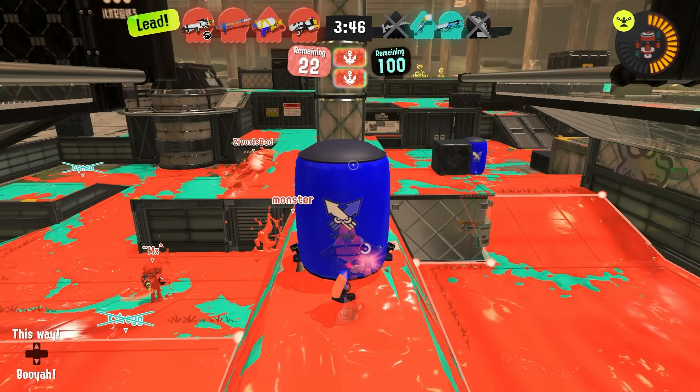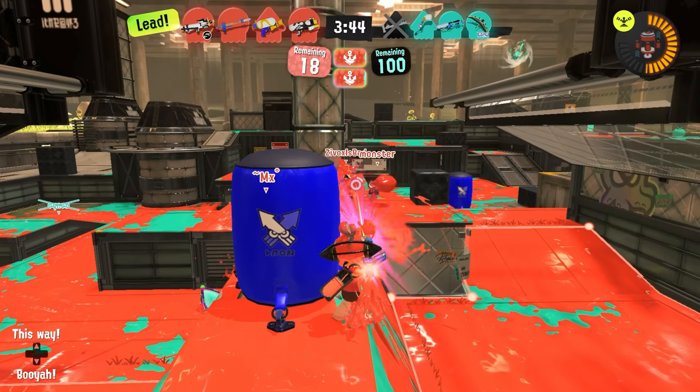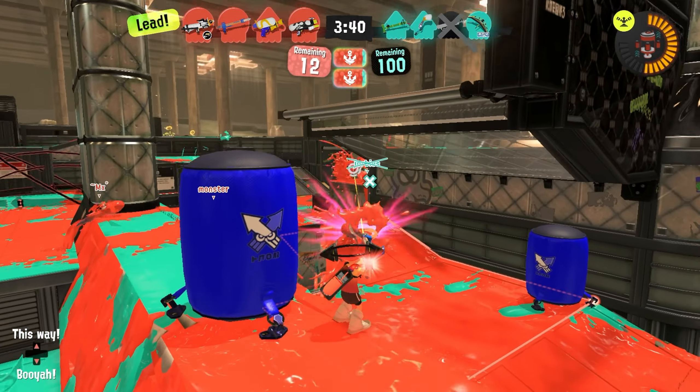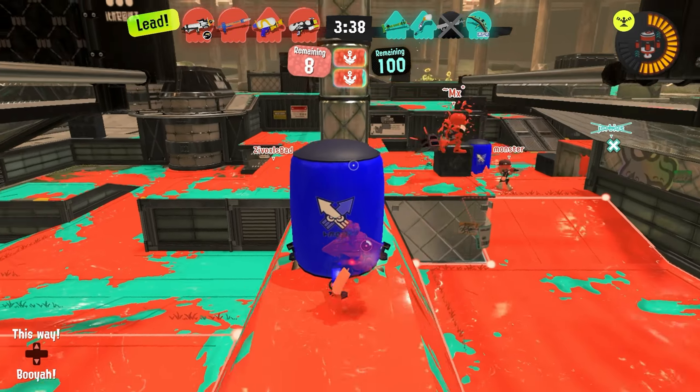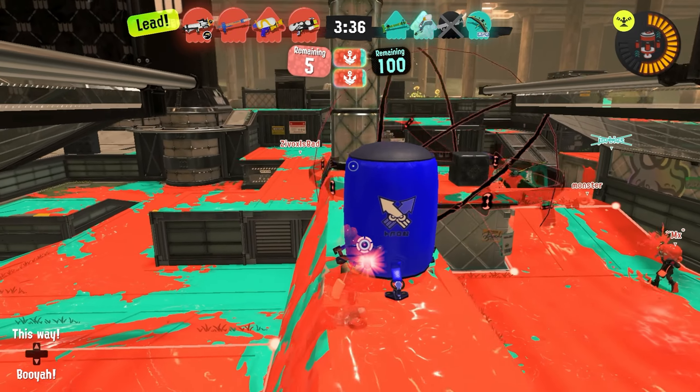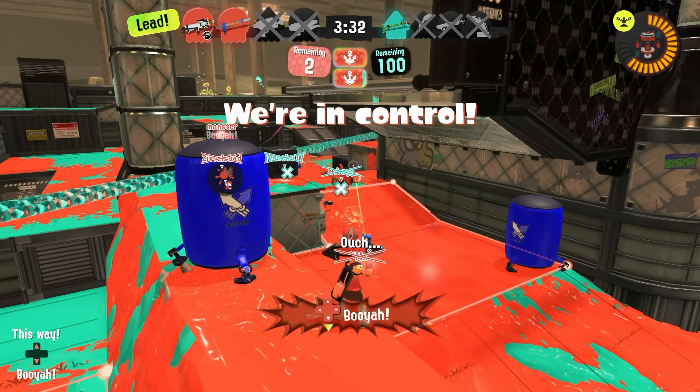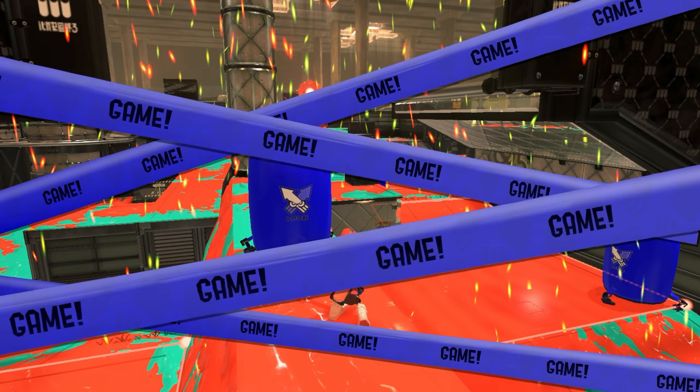Now we're going to see if we want to try and get someone off this way. I'm going to try and just block out one side of this pillar so they can't just keep going anywhere they want. If we can blindside the E-Liter too, it's very nice since we do have that range — we can kind of just surprise them. I'm going to use my paint to cover the zone and there's a very quick and easy KO.